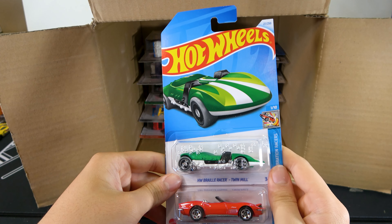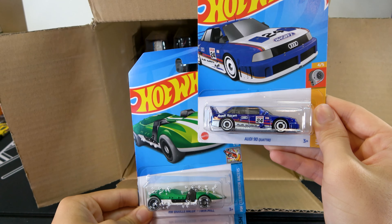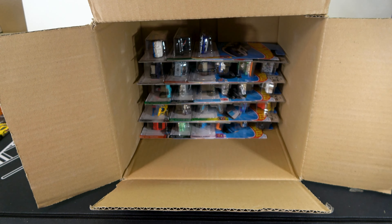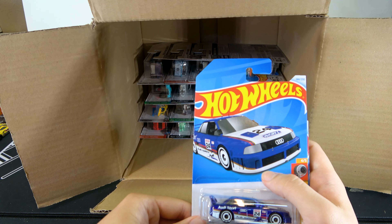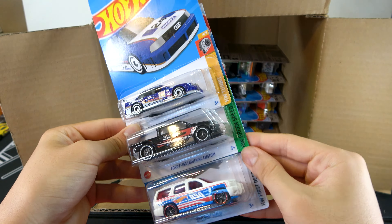HW Barrel Racer, Twin Mill, 70 Stingray Convertible, and Audi 90 Quattro. This would be the Super for the last case. Another regular Audi 90 Quattro, another Ford F-150 Lightning Custom, and a 07 Chevy Tahoe with a police design.